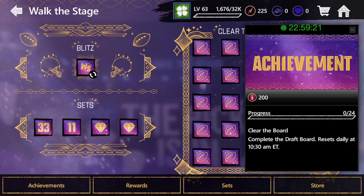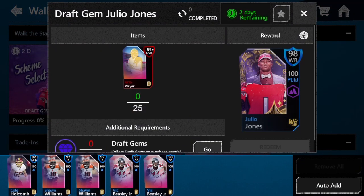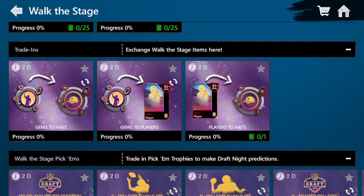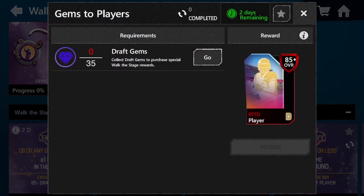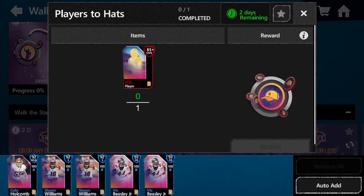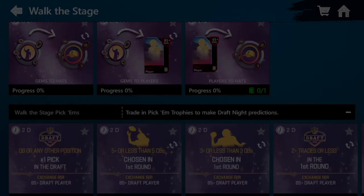There is a middle event where all you have to do is complete the draft board — I honestly don't know how you're supposed to do that. Then there are sets. We've got the two masters requiring 25 85-plus Road to the Draft players and 250 draft gems for those 98s. You can trade in gems for draft hats, which is really how you get more hats. You can also trade in 35 gems for players, and trade 185-plus players for one draft hat. If you have a ton of 85-plus players you're going to be able to do more with this promo.